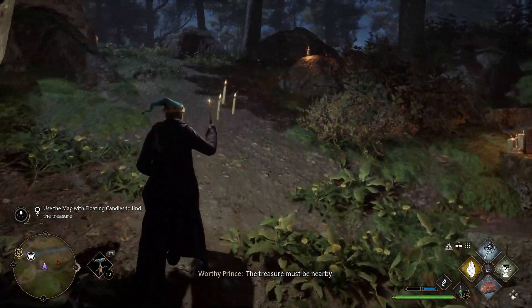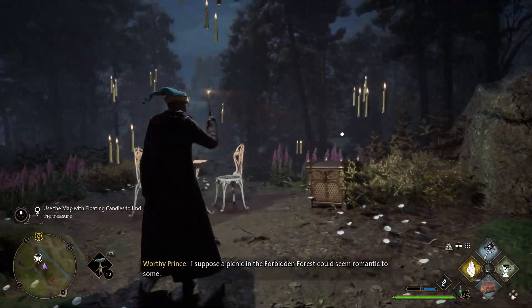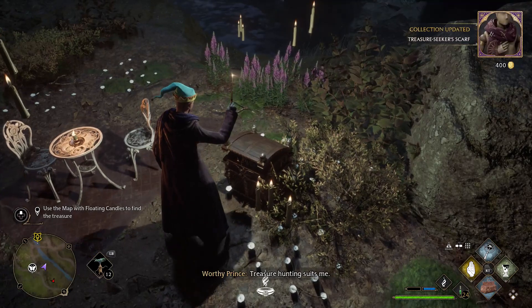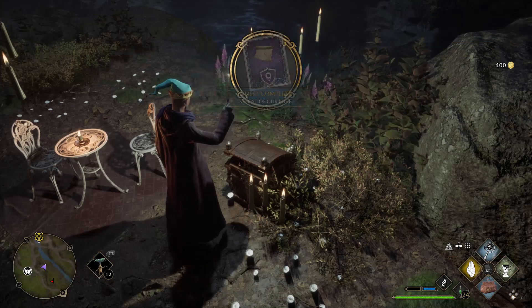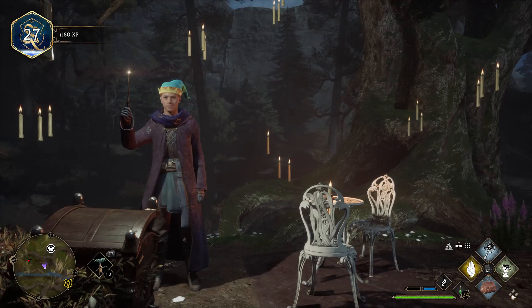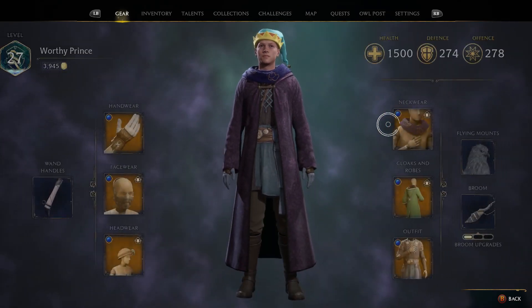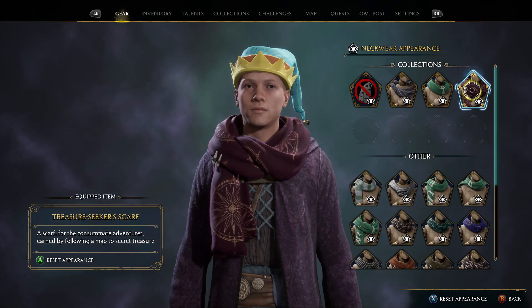As you follow the candles up, you'll see a little picnic with lots of candles now appearing all around — very romantic indeed, it's the perfect setting. But what we want is the treasure chest. Go over and click it — it unlocks the Treasure Seeker's Scarf and your quest is now complete! Awesome stuff. You get around 150 to 180 XP, which we definitely want.